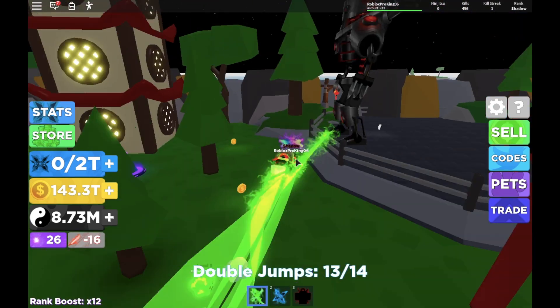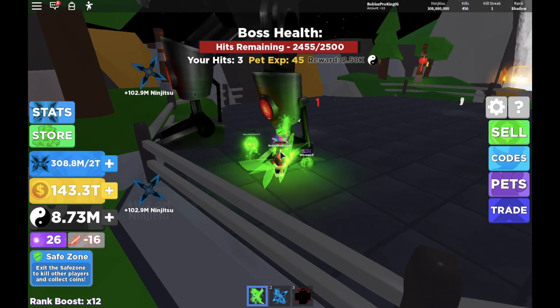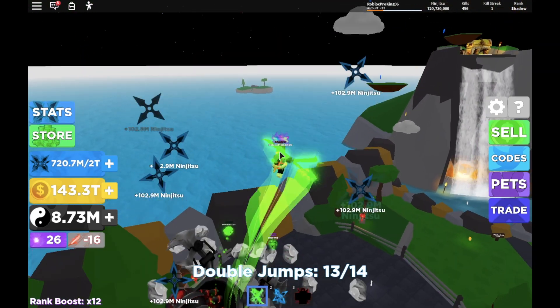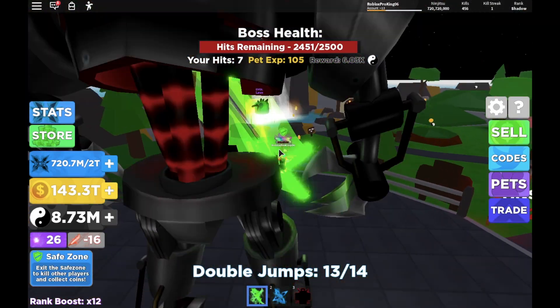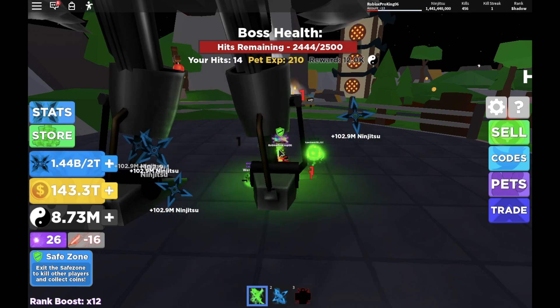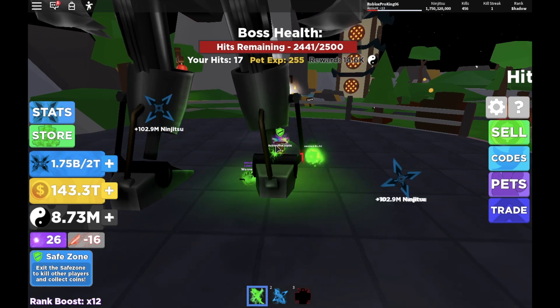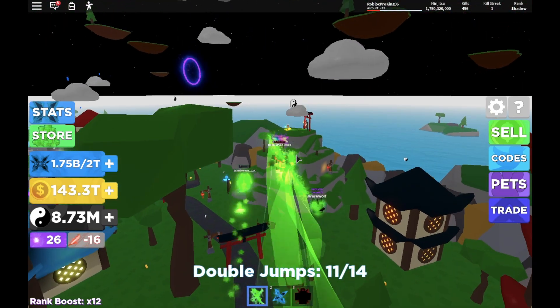What you do is go to the boss and start killing him, because the boss gives you a lot of XP and he's the best thing to grind for if you want to get XP. Right now, look — pet XP is like 180, 100, 200 — it goes up really quickly. Plus, if you have an auto clicker, it's going to be a lot easier.